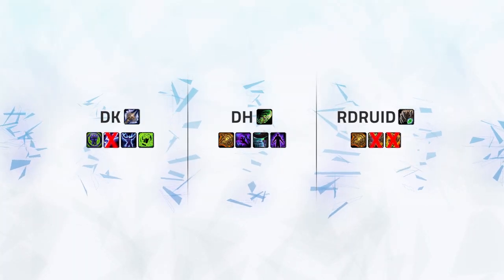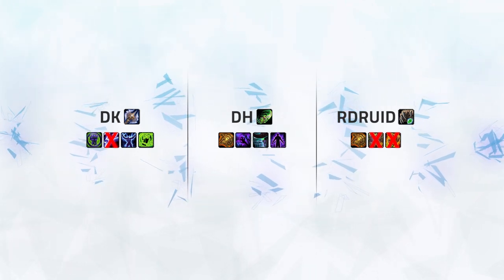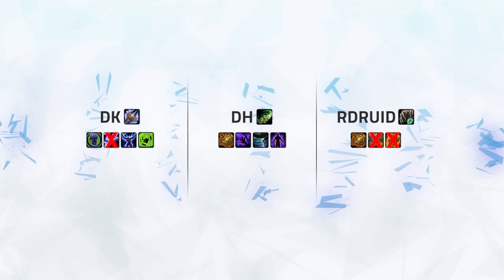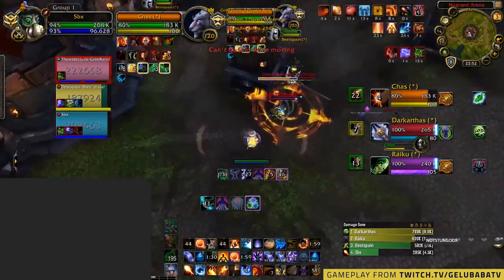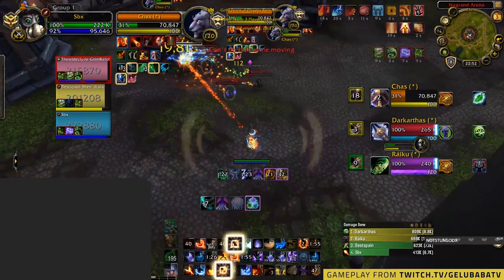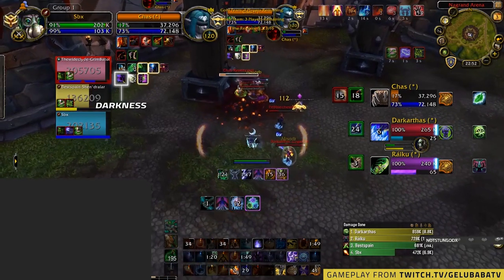After the opener, out of Gelu and his team's first Kidney Shot, they've managed to force the Anti-Magic Zone out of the Death Knight as well as all of the Druid's personal defensive cooldowns in the form of Barkskin and Iron Bark. The next Kidney again goes onto the Druid, as they've already forced all of his defensive cooldowns apart from Gladiator's Medallion. With Gelubaba popping Combustion, it's enough to force the Darkness out of the Demon Hunter, with the Druid barely surviving.